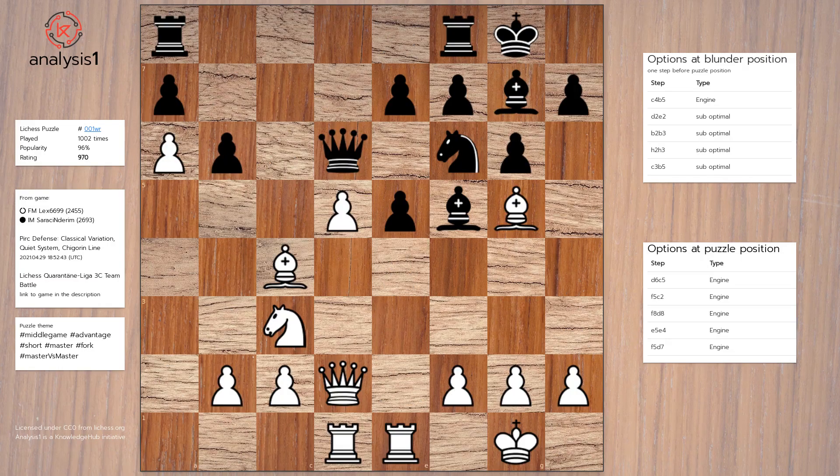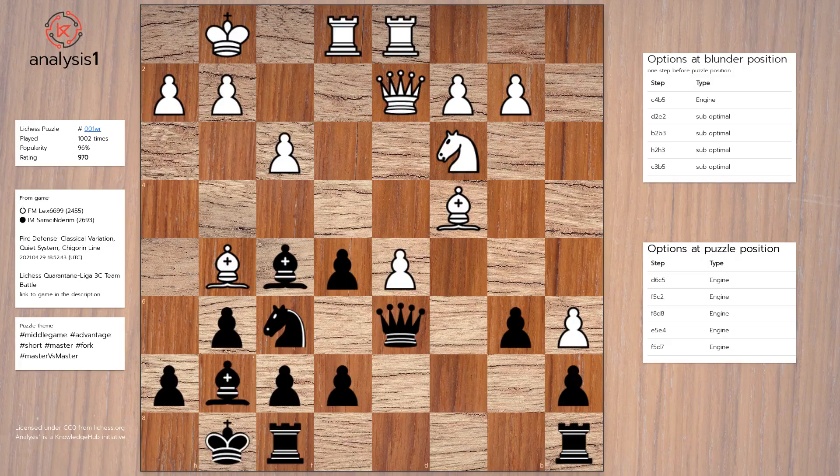Here is the summary of this puzzle. White made a blunder at this position. There were better options available but white blundered. The blunder move was f3. The blunder position should be encached. The solution is Queen to c5 check, King to h1, Queen takes bishop. We hope you enjoyed this puzzle analysis.